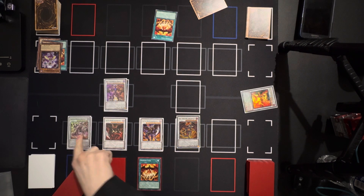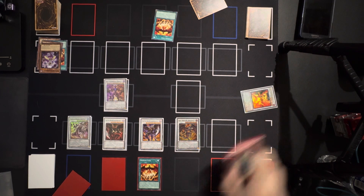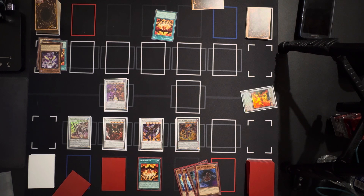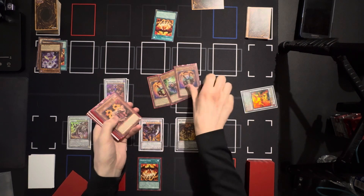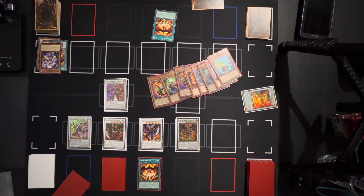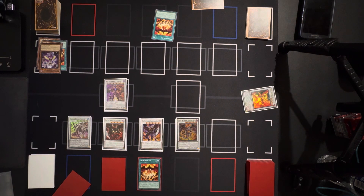Due to Crimson Gaia, and now for every tuner that I have in the graveyard, Red Supernova Dragon's attack points are increased by 500. So that's four — five, six, seven — eight tuners, totaling four thousand extra added to its own attack. It's up to eight thousand attack! And that's how I get my opponents — game over.